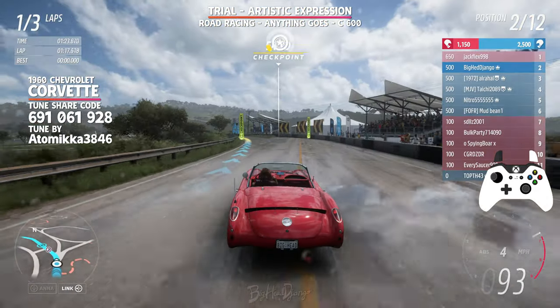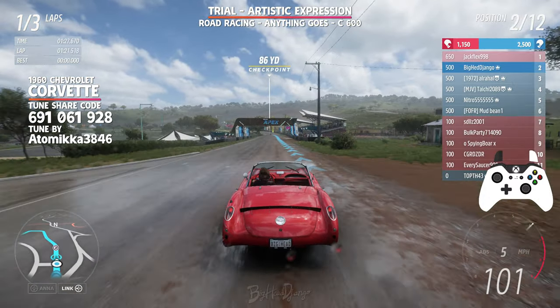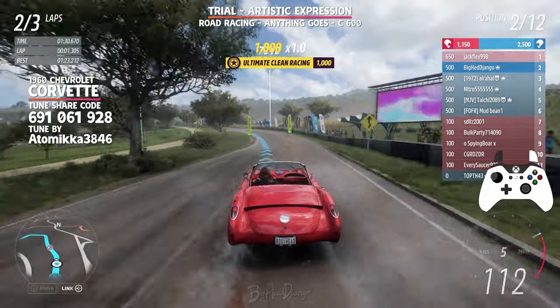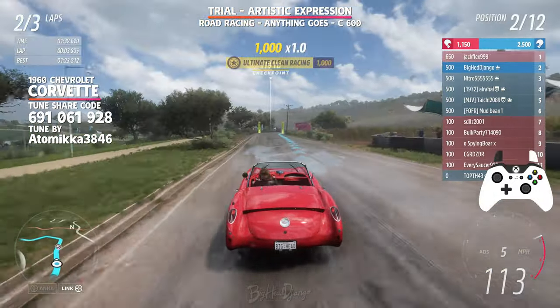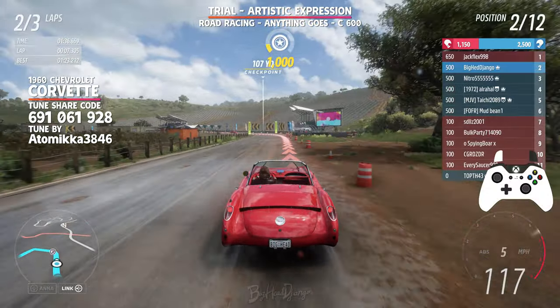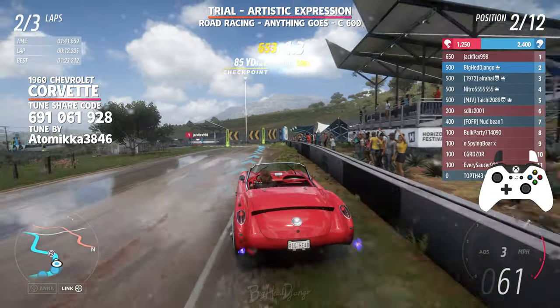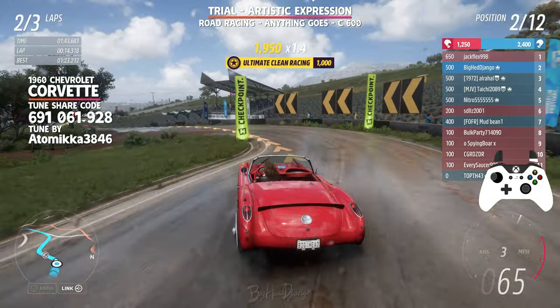Of course the AI as always using a B class card in a C class trial, so that's always fun. Coming up to the first corner, try to slide the car through this one because that's going to help you maintain the maximum speed. And for the second corner you want to slide as much as you can over the grassy sidewalk there.